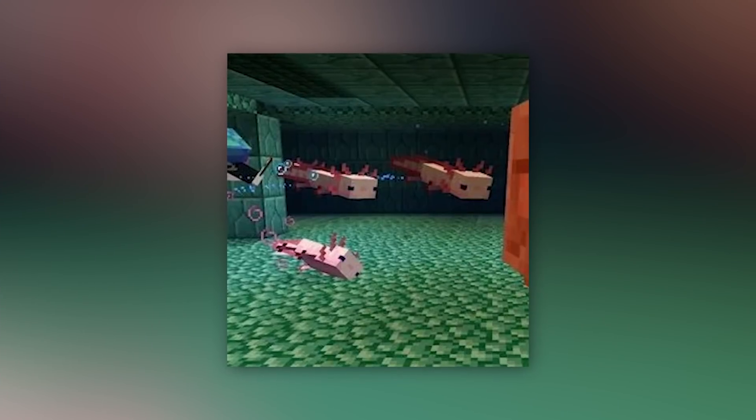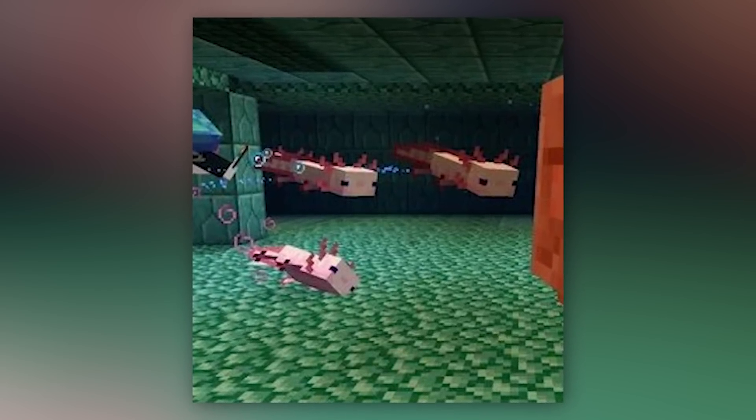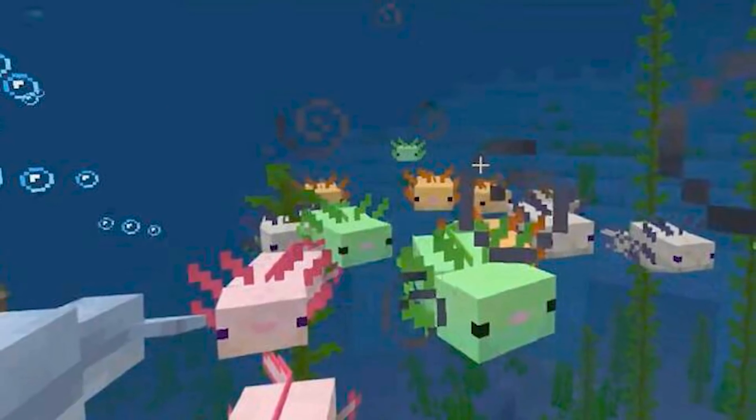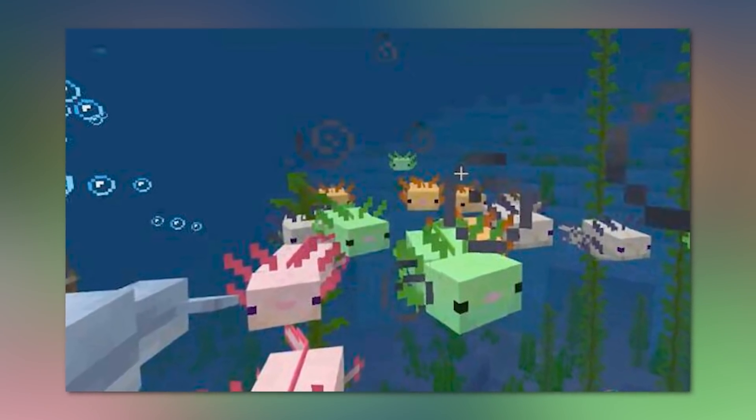Number 3: Axolotl. Axolotls are tameable aquatic mobs that will spawn in the rivers of lush caves. You can pick them up with a water bucket, meaning that you can name them easily, and they even come in different colors: pink, brown, cyan, gold — which is my personal favorite — and a rare blue, which has a 1 in 1200 chance of spawning. Basically the Minecraft equivalent of a shiny Pokémon.